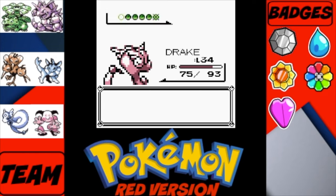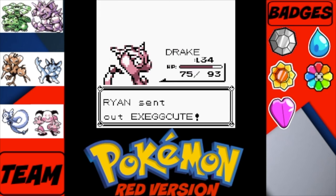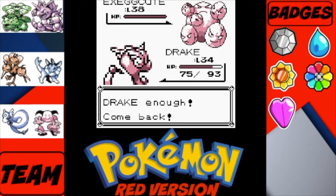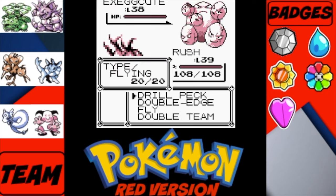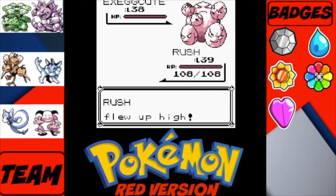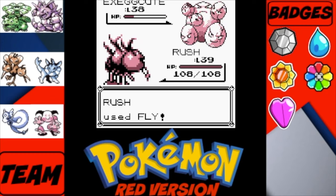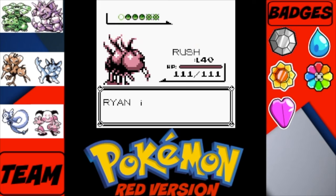Nice experience there. He sends out his Exeggcute, so let's get Rush some screen time — you guys haven't seen him in a while. Level 30 Dodrio up against a level 38 Exeggcute. We use Fly to take out the Exeggcute, because that's what we do. Rush is now level 40, just like that. Perfect.